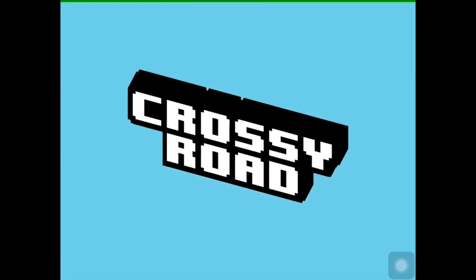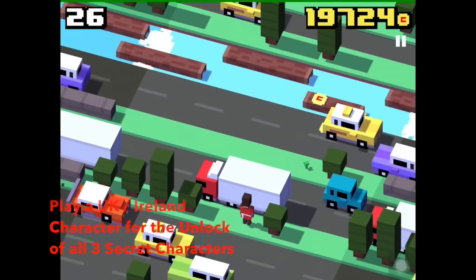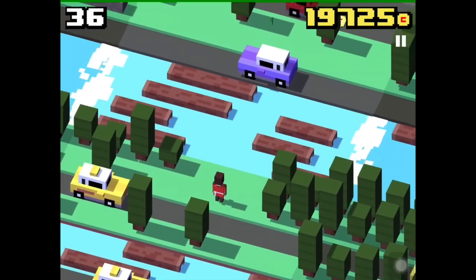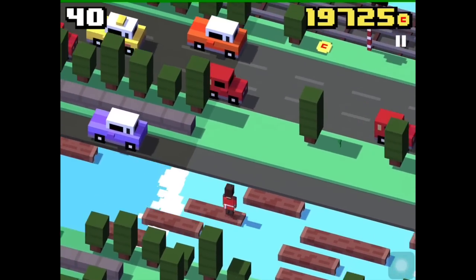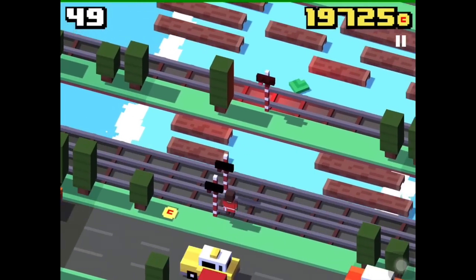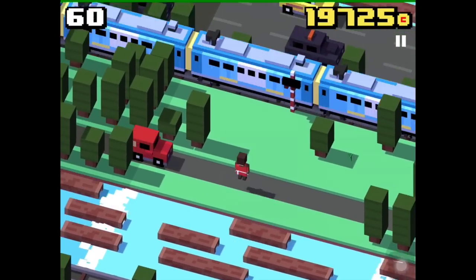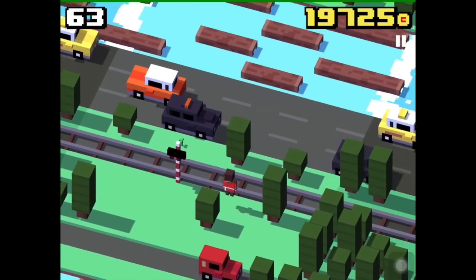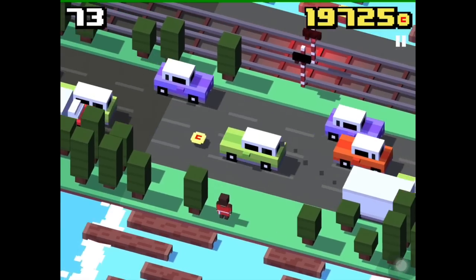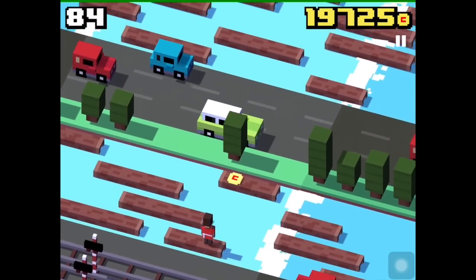To unlock the Leprechaun, you have to play as one of the UK or Ireland characters. You have to collect small clovers or sprouts found every now and then in the world. Most clovers have three leaves, but the four-leaf clover is the lucky one. After finding a four-leaf clover, you just have to die and this will unlock the Leprechaun.